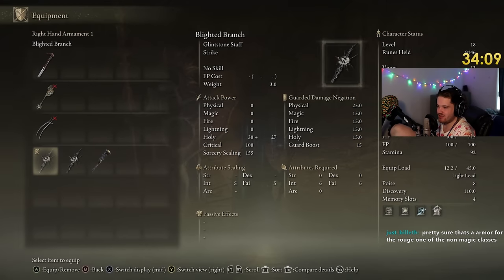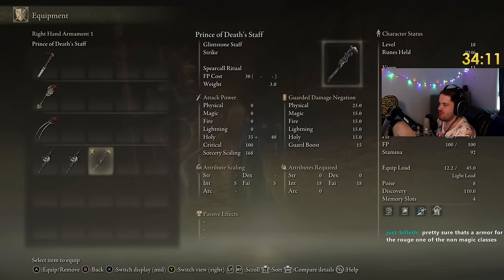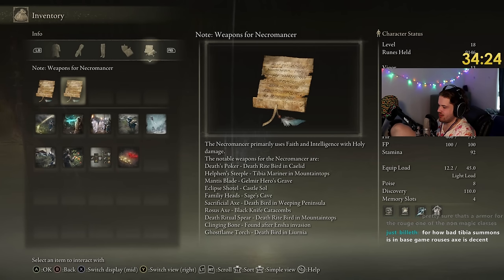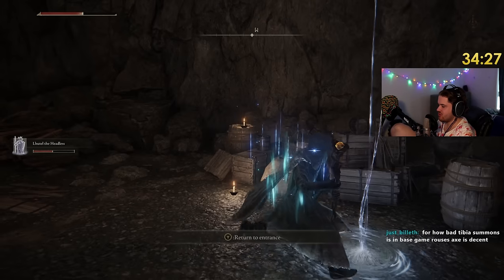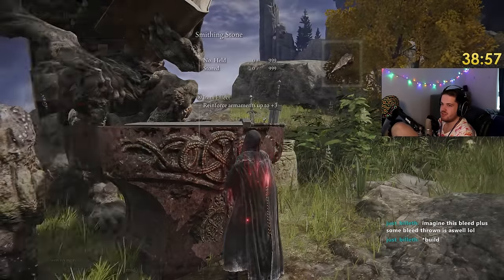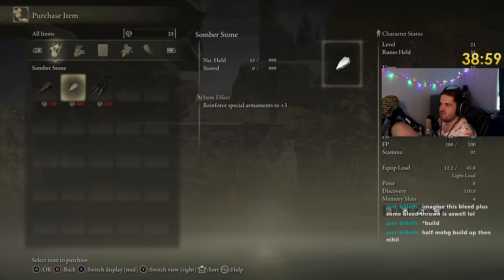That is the better staff for this build, so we're obviously going to switch to that one right now. We've got the better staff. I think we want to get Deathbird and Leonea. We upgrade this staff and go grab the Ghost Flame Torch to boost our damage. We want to purchase three of these — I just purchased 15.